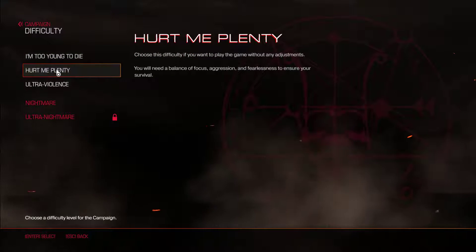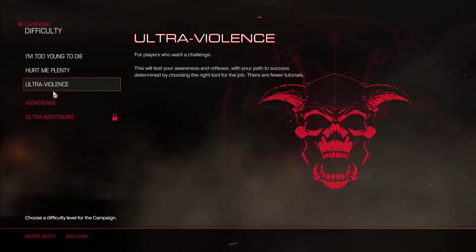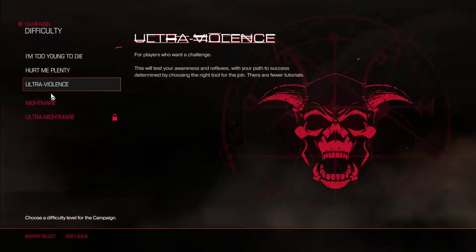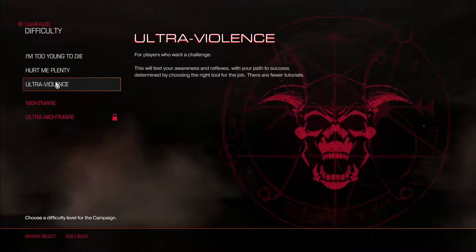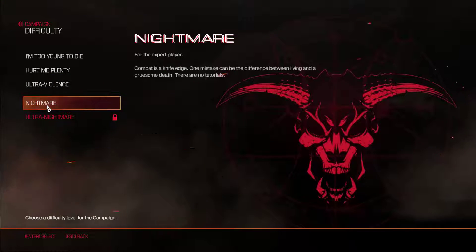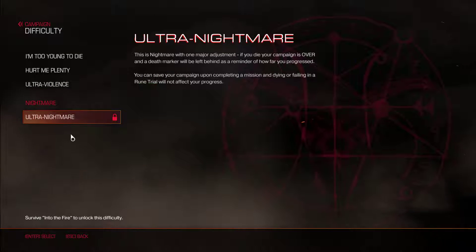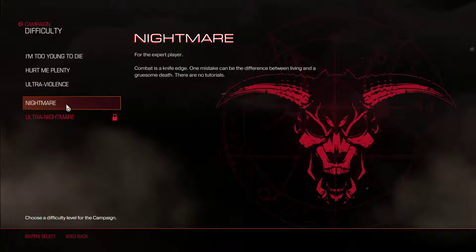We're going to start a new campaign. We're not going to play on Too Young to Die, not on Hurt Me Plenty - we're going to play on Ultra Violence, for players who want a challenge. This will test your awareness and reflexes with your path to success determined by choosing the right tool for the job. There are fewer tutorials. Technically Ultra Violence is the hardest difficulty before you've completed the game, since Nightmare is locked behind completing the campaign once.